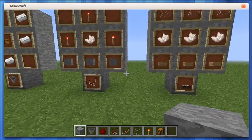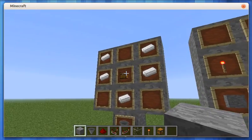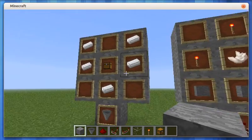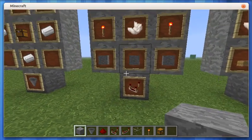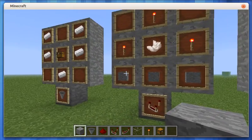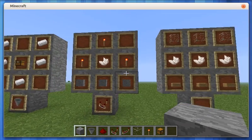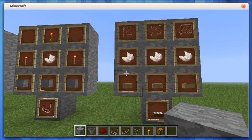Patch 1.5 added a few new items. We have the hopper, which has five iron ingots and a chest, and the comparator, which has three redstone torches, three stone, and a nether quartz. You'll need to get yourself into the nether to get that, but once you do there's an awful lot of nether quartz over there, so it's easy enough to come by.